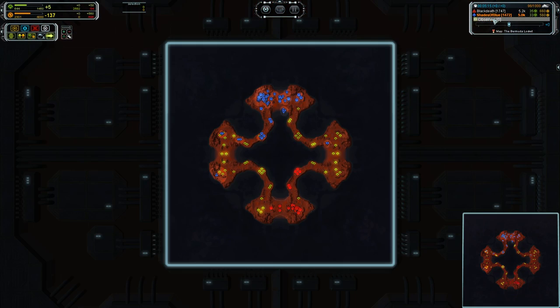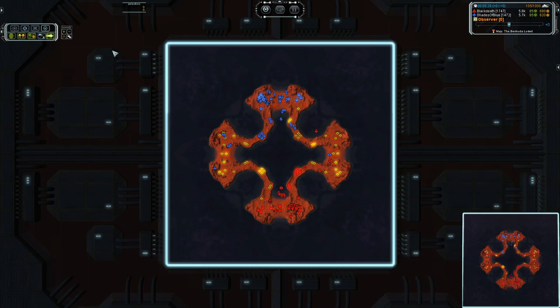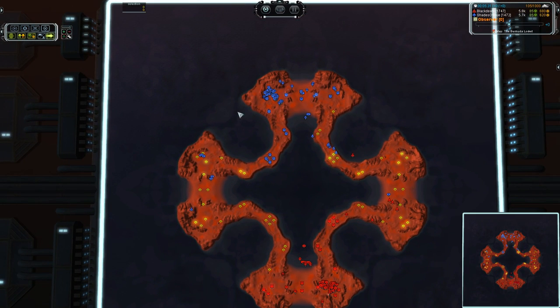Time to check in with the reclaim counter. Shades of Blue pulling in a whopping 2,600 mass already, and 2,500 for Black Death. It looks like both of these guys are choking for power, as should be expected on a map like this, but it looks like they are compensating to balance for it.